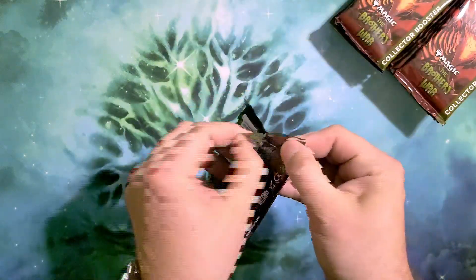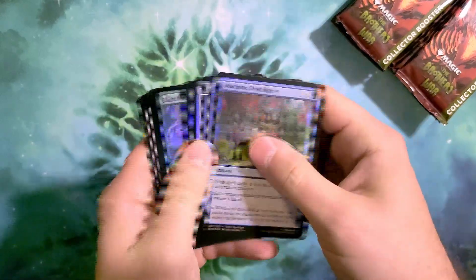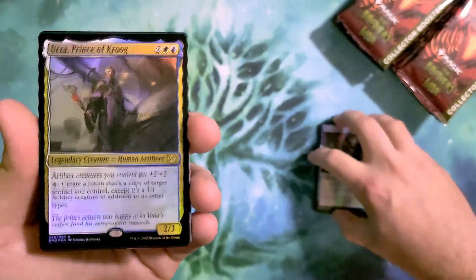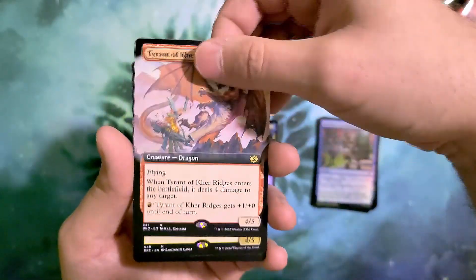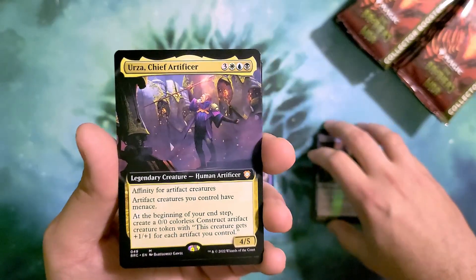Really enjoying it. We got Urza, Prince of Kroog for the pack foil. I'm going to follow that up with a Tyrant of Gyruda in the extended or non-foil slot. We got Urza, Chief Artificer for our first mythic of the box.